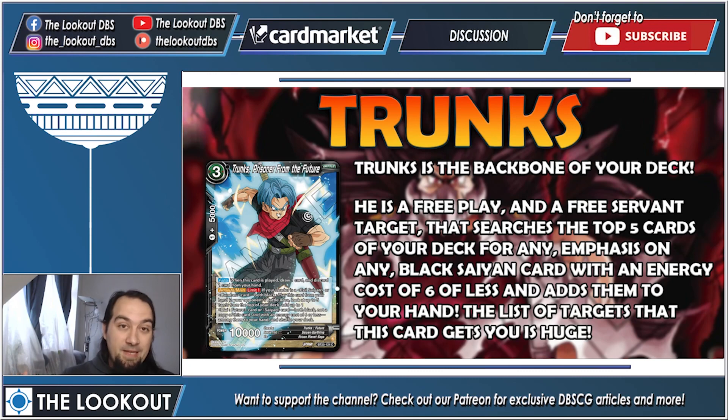Let's check out our Saiyans: Trunks, Vegeta, and Goku. Trunks is the backbone and unsung hero of the deck. Free cost, 10k. Auto when this card is played: draw one and discard one from hand — so when he enters your opponent's side of the field, they draw one and discard one. Activate Main, limit one, if your leader is Cumber: play this card from your hand in your opponent's battle area, they draw one and discard one, then look at up to five cards from the top of your deck and add any Saiyan card — black, not a copy of this card, energy cost six or less — to your hand.